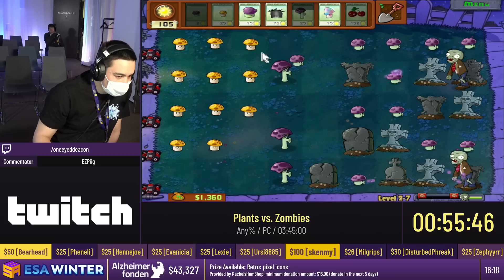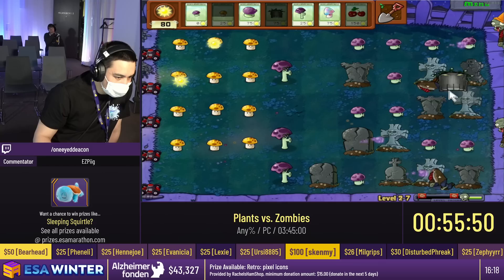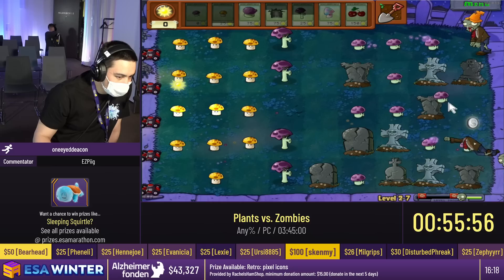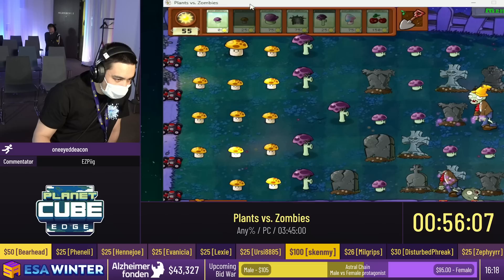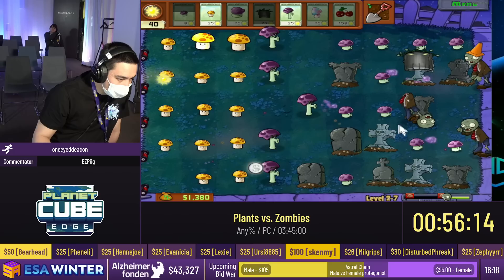The RNG might not always be there, but when it is you need to know how to react to it. That is the difference between a good runner of this game and a new runner — we have those decisions, we have those scenarios already in our head. We know what's going to happen, we know what could happen.